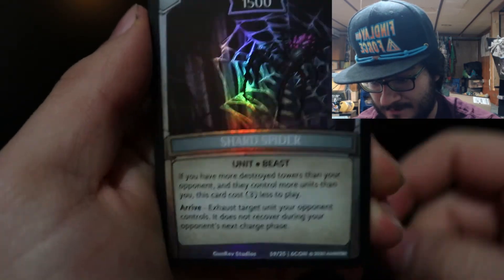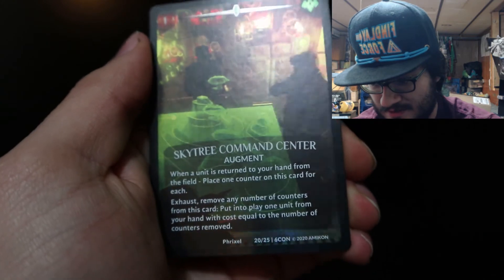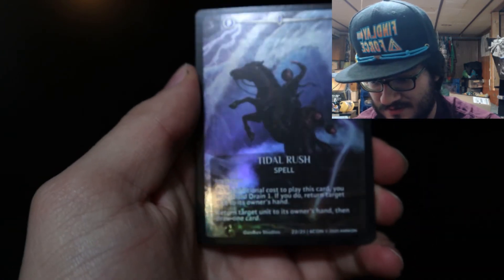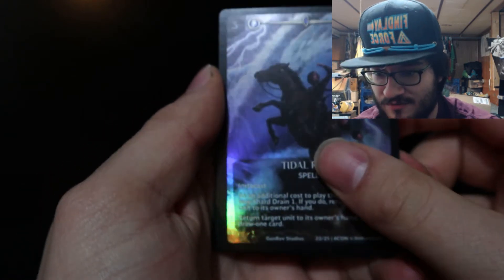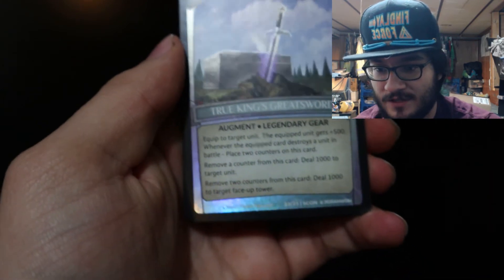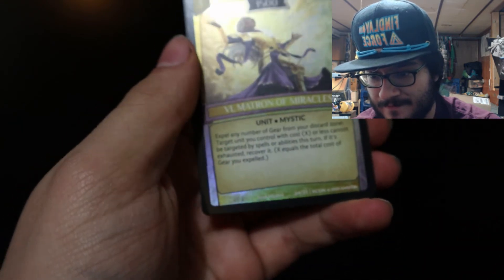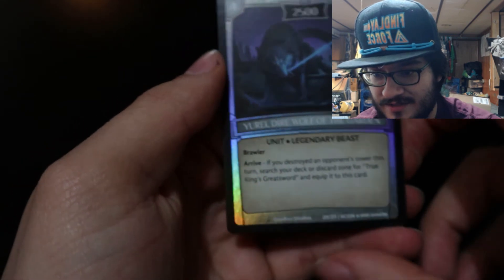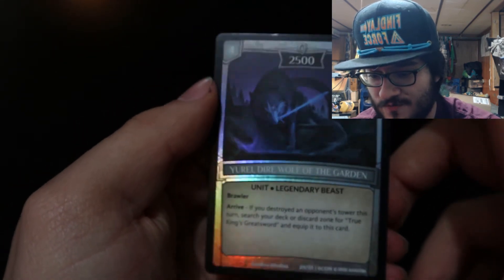Shadow Liger, Shard Spider, Sky Tree Command Center, Tempest Punch — another full art. I like how they space the full arts out, that's cool. True King's Great Sword, the Matron of Miracles, and Yori Dire Wolf of the Garden — and that's everything in the Conviction set.